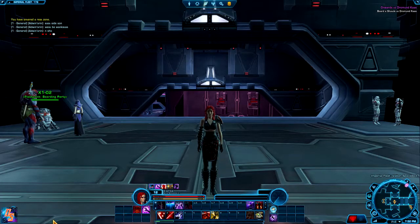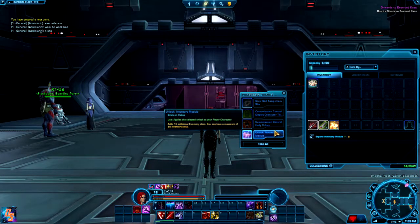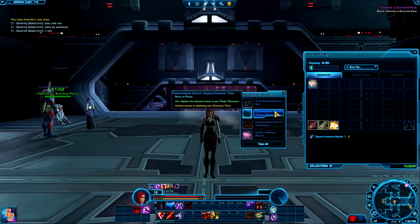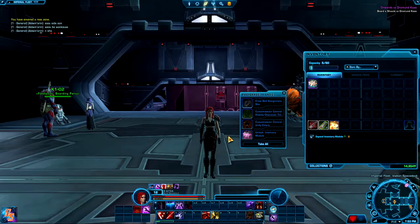To kick it off with number 5, I'm going to mention a kind of touchy topic — it is the refer-a-friend program in SWTOR. You will be able to find a lot of people who will pay for it, which is awesome. But this is my bundle that I received — I've never bought this. You get an inventory module, a Unify Colors, which is awesome if you're free-to-play or preferred, a Display Character Titles, and a Crew Skill slot if you want to pick up some crafting skills along the way.